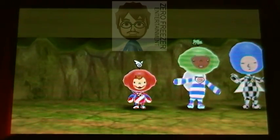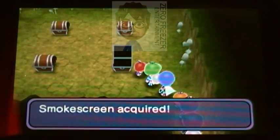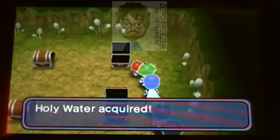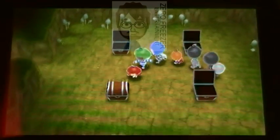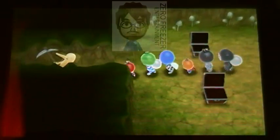Okay guys, before I move on to the next section of the cave, there's a few items I missed. We got Smokescreen — I know from the first game it lets you get away from battle easier. We got Holy Water, which is very useful. And Barrier — you're gonna need that if you can't beat any of the bosses. Pretty good items.